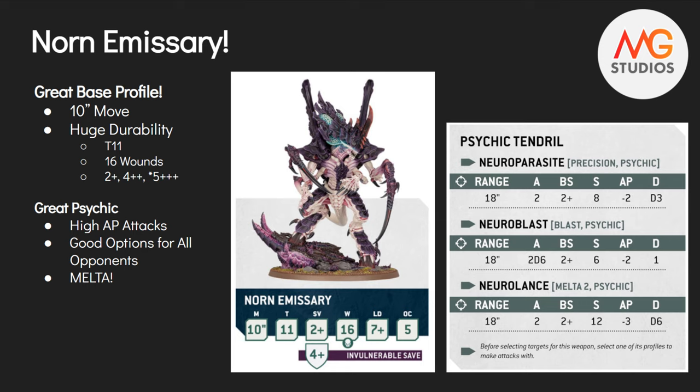It's got great psychic attacks. I did say hopefully it's got the psychic might of two or three Zoanthropes, and yes it does. We have the Synaptic Tendril - three variations of a psychic attack, you pick one of them. You've got Neuro Parasite - nice to see that coming back. It is a precision psychic attack, two attacks, 18-inch range, hitting on 2+, Strength 4, AP minus 2, D3 damage. Then the Neuro Blast, which is decent: 18-inch range, 2D6 attacks, Blast keyword, Ballistic Skill 2, Strength 6, AP minus 2, 1 damage - good for clearing hordes.